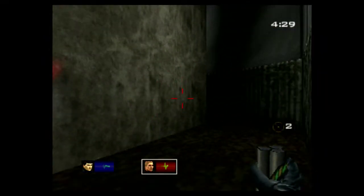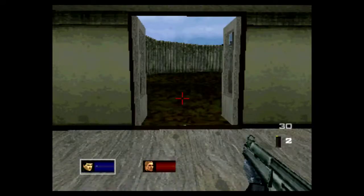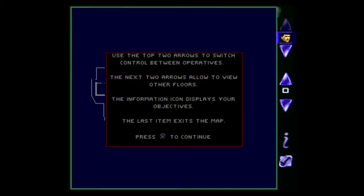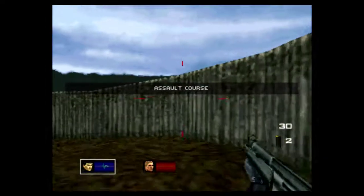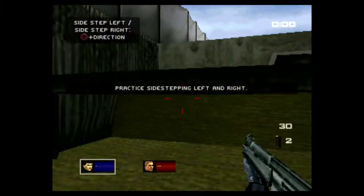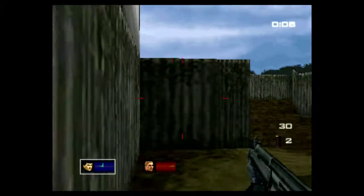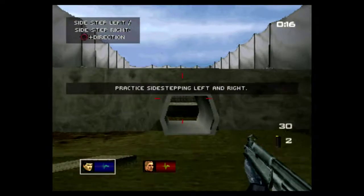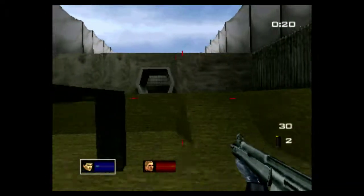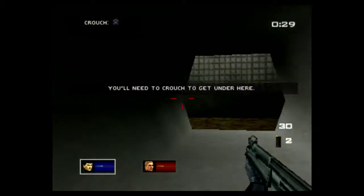Maybe the other guy has different objectives. This one says he's incomplete — assault course. Oh, there is a strafe here. That's good, but it's just on a weird configuration. You have to hold circle. That's something you shouldn't even need to practice.